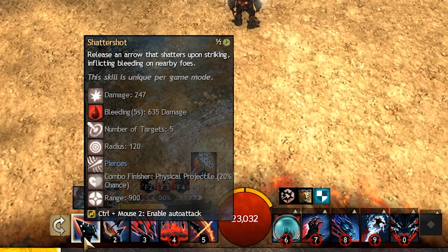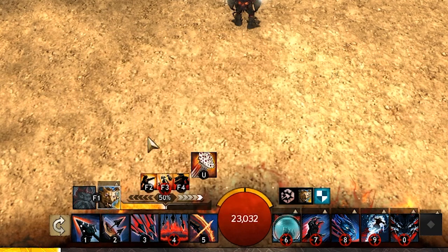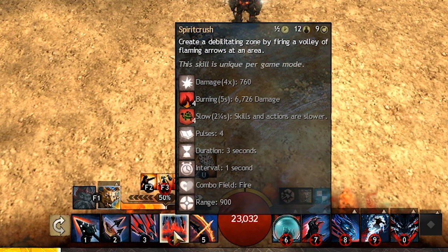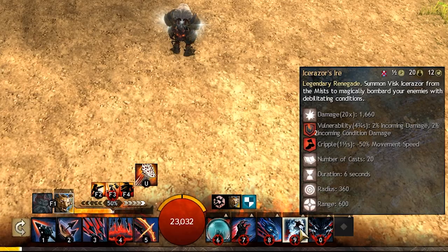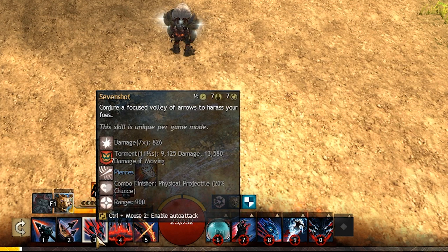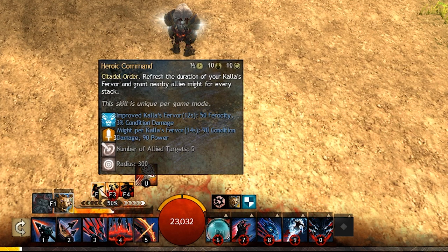Your main weapon and the one you will use most of the time will be your short bow. Most of your damage comes from skill 3 and 4, which will do a lot of burning and torment. Start by casting Icerazor and Darkrazor to benefit from your traits, then use your short bow 4 and 3 for the damage, and then Heroic Command for the might.